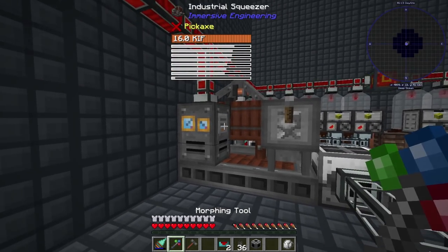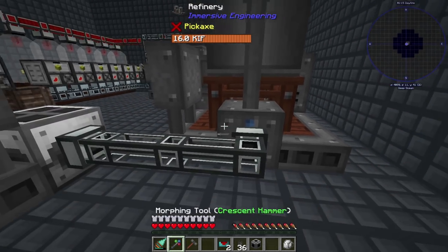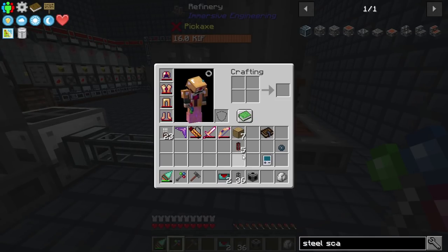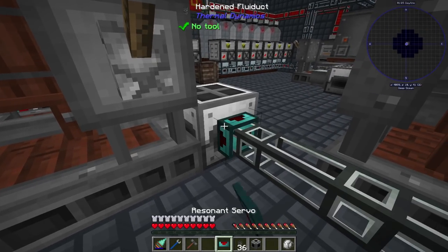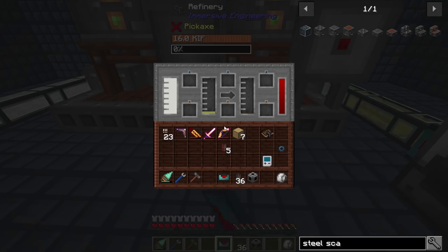For an optimal setup, you'd actually want two of these squeezers, and you'd probably be able to run about four generators with enough cloches relatively easy, although it gets large really quick. We just need a servo — throw that right there, and that should start producing diesel. Yep, we're getting our diesel.